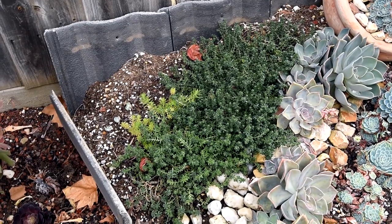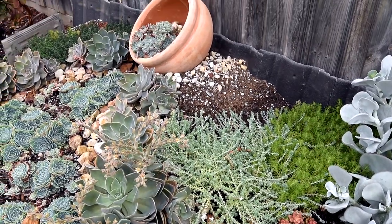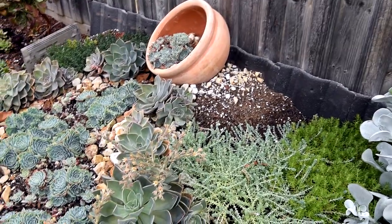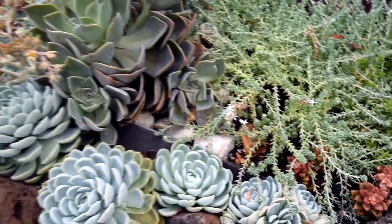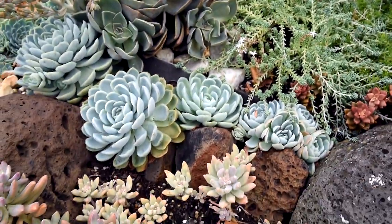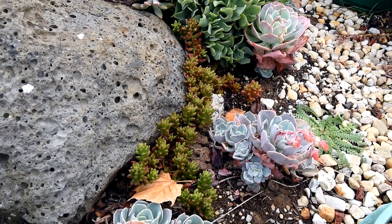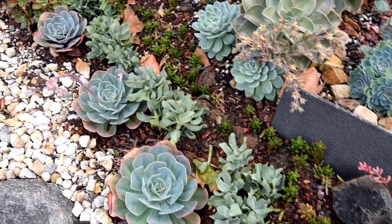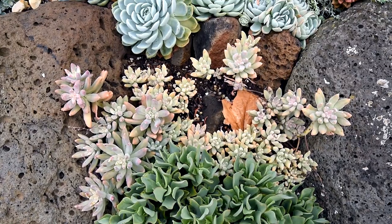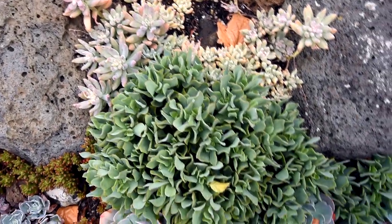Looking at the flanks, the sedums are starting to fill up the place nicely with a few bare spots remaining, which should be manageable in their growing season. Further down they're even smothering some of the graptopedum bronze, so I might need to trim them back and use the cuttings elsewhere. The jelly beans are also starting to cover the place nicely, including ones planted just last month — this spot overall is showing the best growth progress.